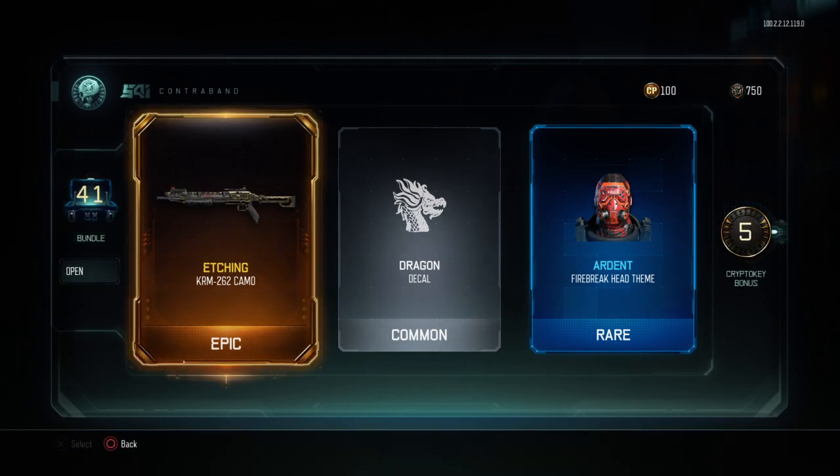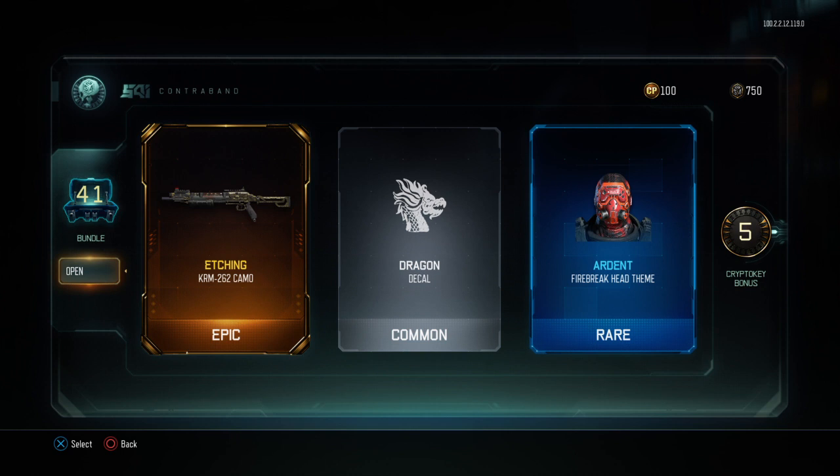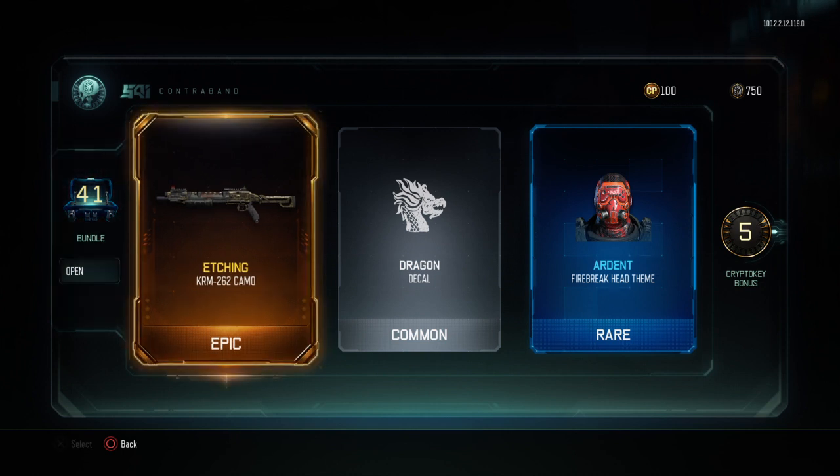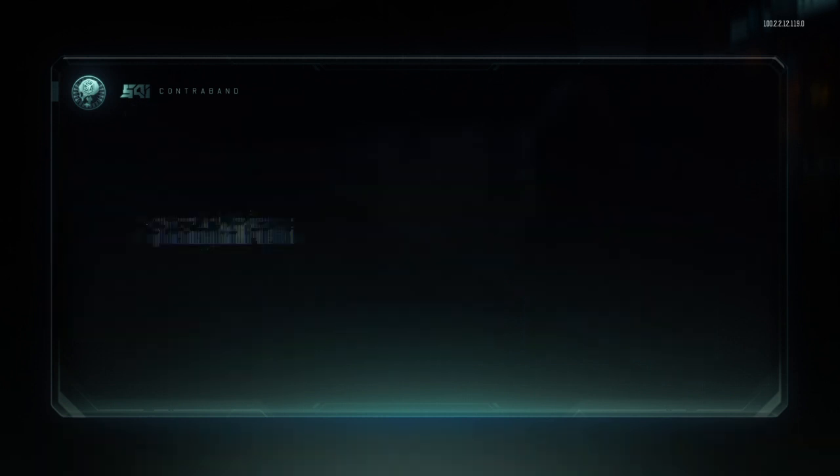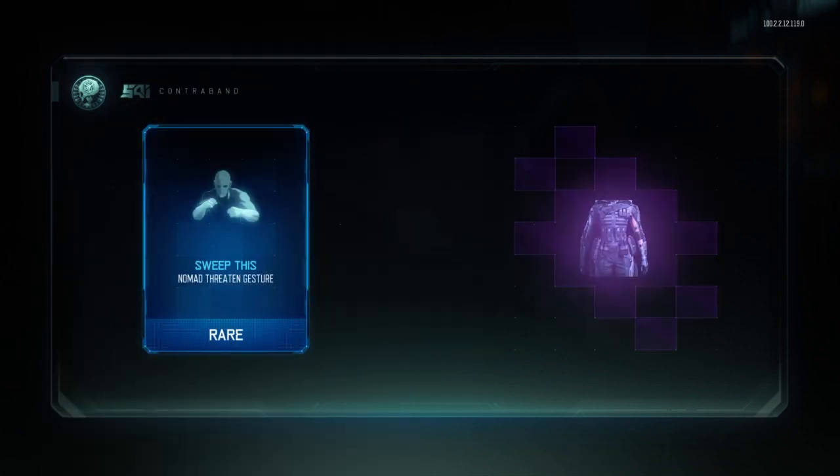Getting a lot of epics but they're not ranged weapons — just etching for the KRM. How is etching an epic camo? That's one thing Black Ops 3 didn't have that Black Ops 4 did: reactive camos. Some of the camos in Black Ops 3 are pretty cool, but the reactive camos in Black Ops 4 are superior — and the mastercrafts too.